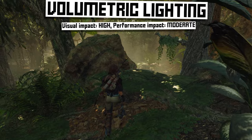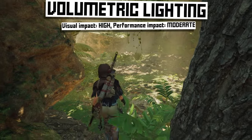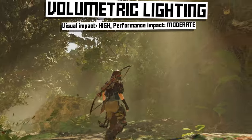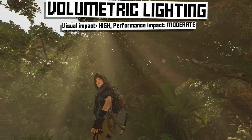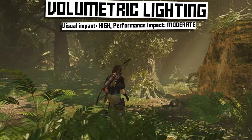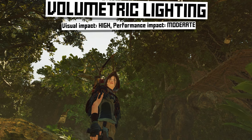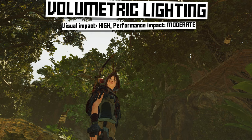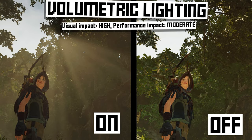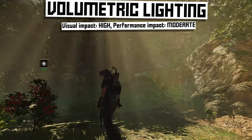Volumetric lighting is where shining light sources can illuminate the air itself, as if the air is misty or hazy. This is great for giving depth to scenes or setting a certain mood. You can see it here — these shafts of light are making the air glow as if the air is thick and humid. But when we disable the effect, it feels like there's no weight to the air, it feels crystal clear and we lose those shafts of haze. In my experience this isn't very intensive in most games, but I've seen some games that tie this in with global illumination and it can be demanding there. So it's worth toggling on and off to see what the difference is.